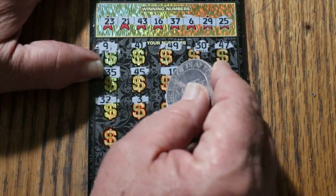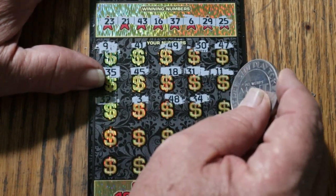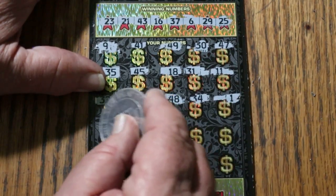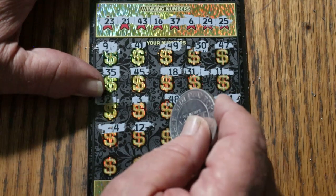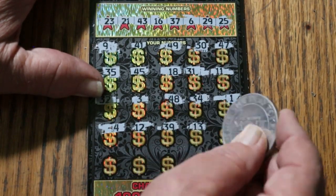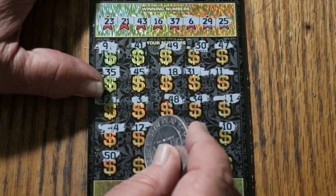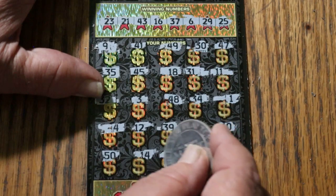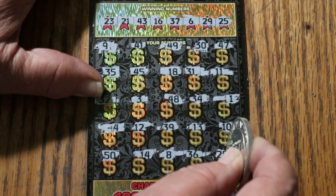Continuing ticket 007: 3, 48, 34. And there it is — number 1. Then 4, 12, 39, 13, 10, the big 50, 14. Last of these: 8, 36, and 28 in the corner.